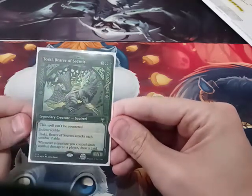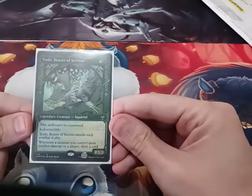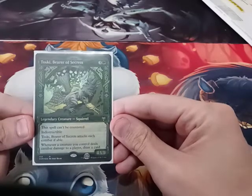It's an indestructible squirrel, it can't be countered, and it must attack each turn. And whenever it deals combat damage, you draw a card.